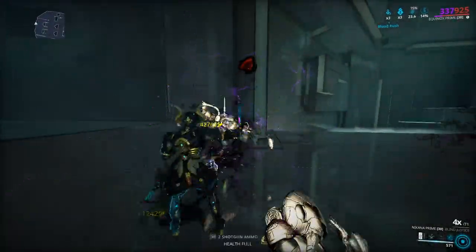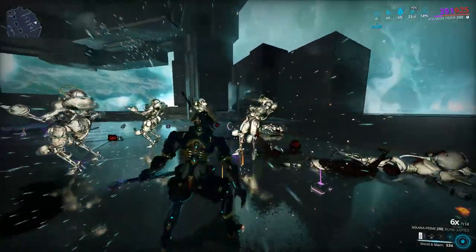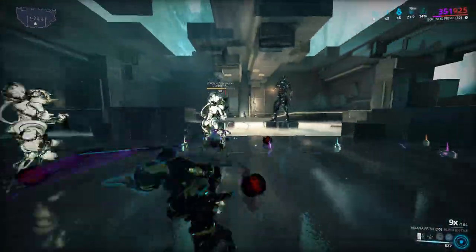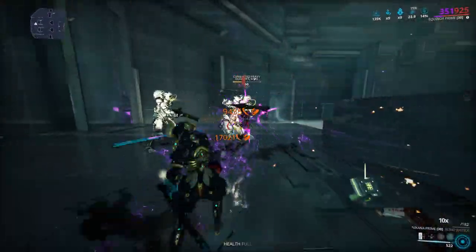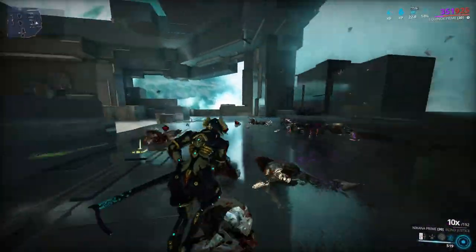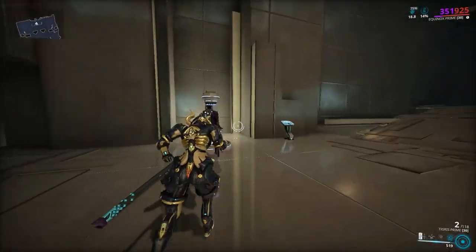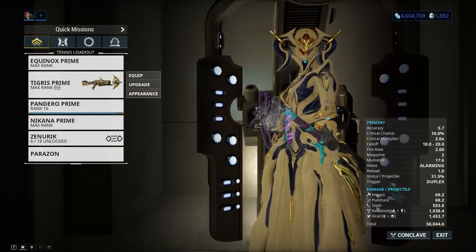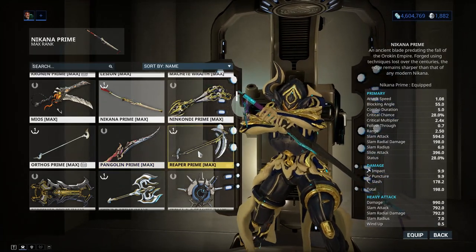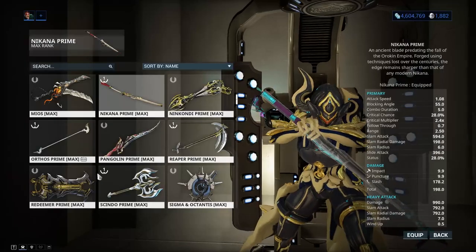Enemies further away from you will take less damage, so keep that in mind. The fewer enemies affected, the more damage each one takes. That covers both of Equinox's builds — hope you enjoyed! The weapons I usually use with her are the Furis Prime, the Nikana Prime, the Reaper Prime, but mostly the Kronen, so keep that in mind.